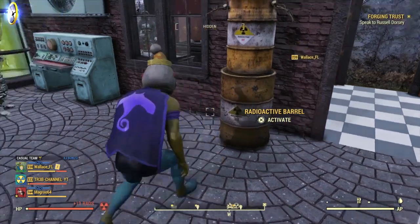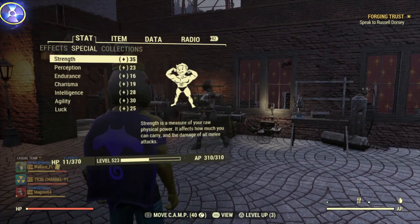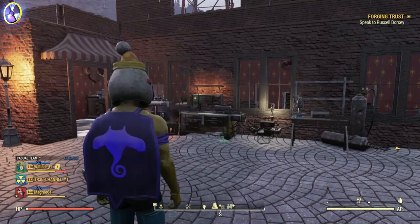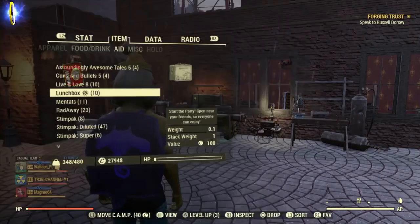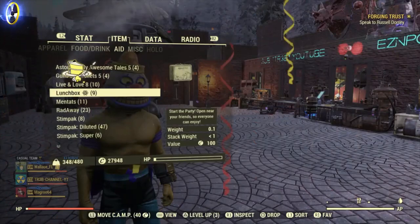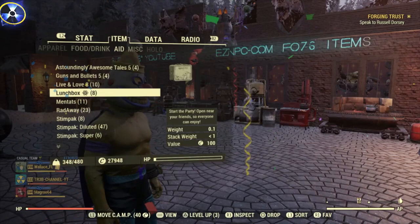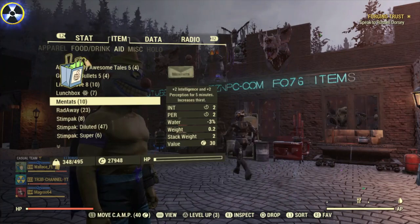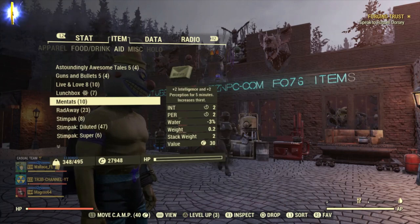All you want to do is make sure your character can create as much XP as possible. You can do that by getting on some Adrenaline, making sure your health is really low, taking a Live and Love 8, taking loads of lunchboxes, being on a team with inspirational perk cards on, taking some canned meat stew, sleeping for 30 seconds — you know what to do to get maximum XP when making stuff. Mentas as well — anything to get your intelligence high will give you extra XP.